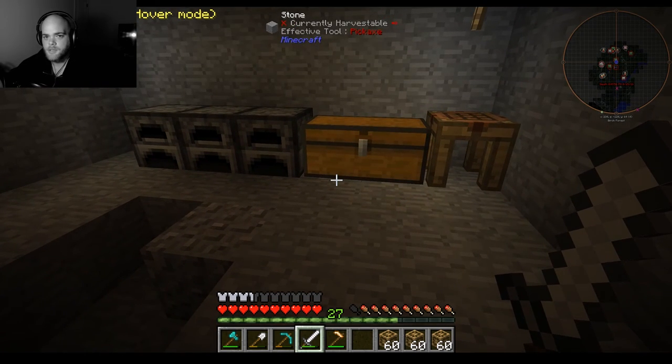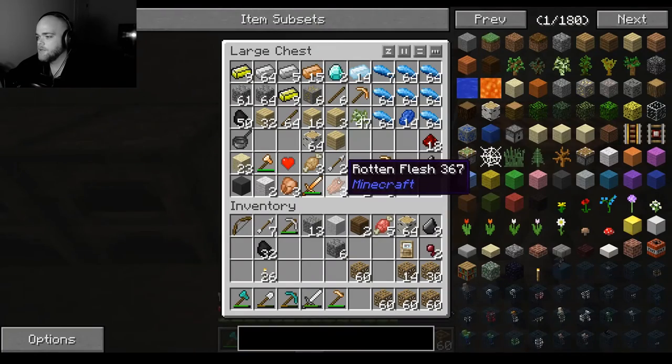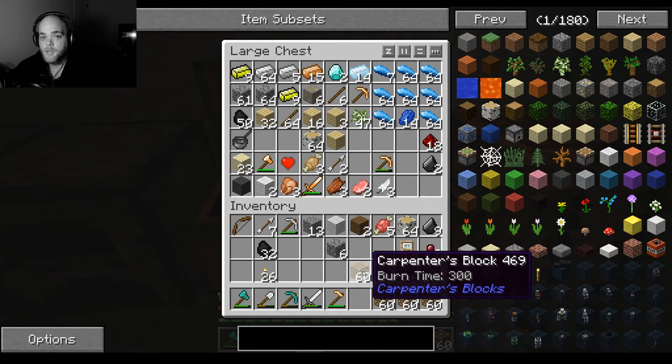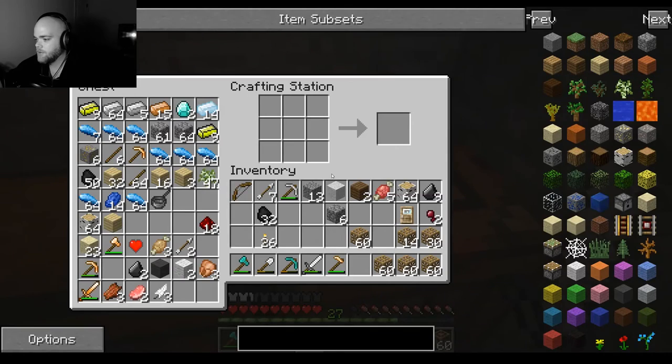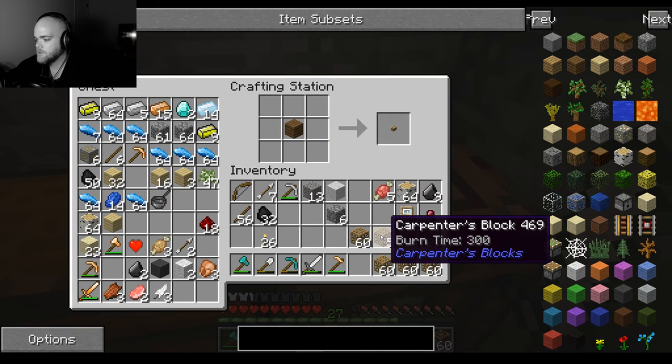It's one of the easier mods to use — well, other than like the tree cutter and all that stuff — but it's one of the most useful mods I think. I've already gone and crafted up a bunch of these carpenter blocks here and these are what you're gonna need to actually use the mod. I'll show you real quick how to make those: you put one wood block in the center and then a bunch of sticks around it and then wham, you get these carpenter blocks.